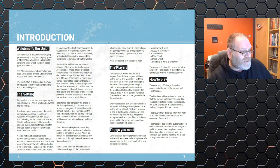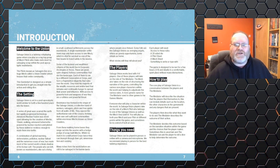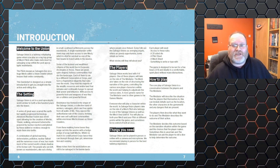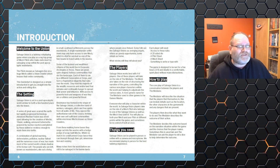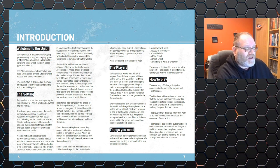Resistance has formed in the shape of the Salvage Unions — a collective band of workers, salvagers, pilots, and free spirits from all walks of life. They oppose the authoritarian corporate rule, forming self-sufficient communities with enormous mechs known as Union Crawlers. From these walking home bases they range out into the waste with hodgepodge scrap-built mechs. The setting reminds me of Amazon wrecking the world using up all its resources, leaving corporate cities behind — it sounds quite realistic. People use salvaged technology to fight back and steal scraps from large corporations.